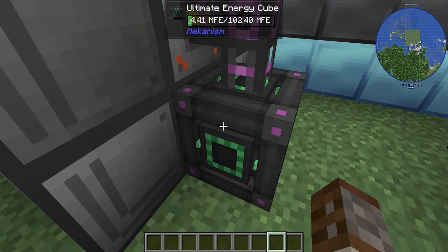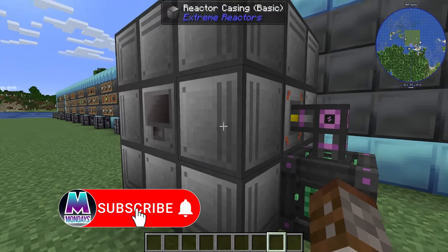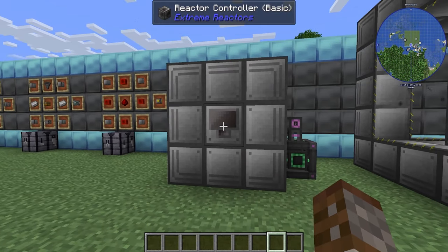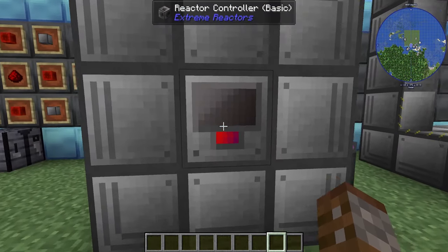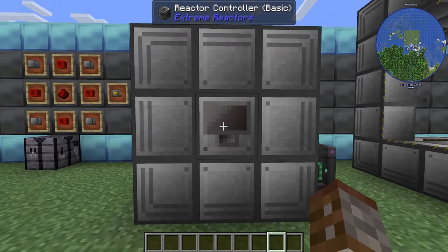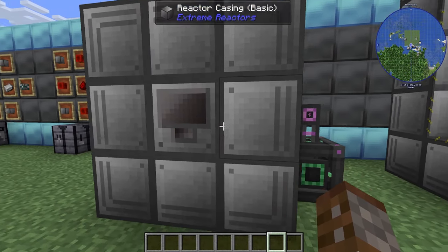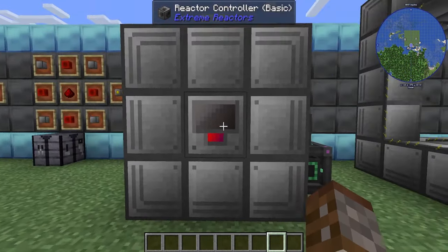We have some Mekanism cables and power storage here — this is your way of getting the power out. Extreme Reactors doesn't have any sort of pipes of its own, so you will need other mods. The reactor uses the forge energy or RF system. By default it uses the forge energy system, and forge energy is the same as RF — they are compatible.